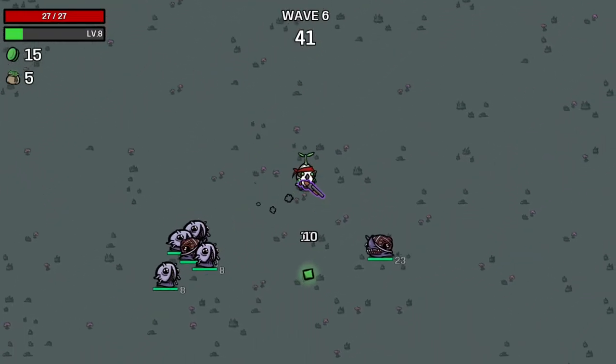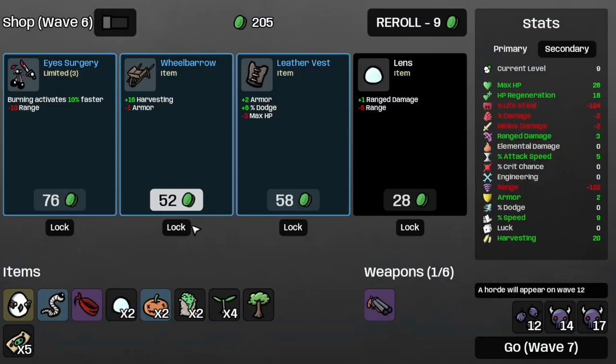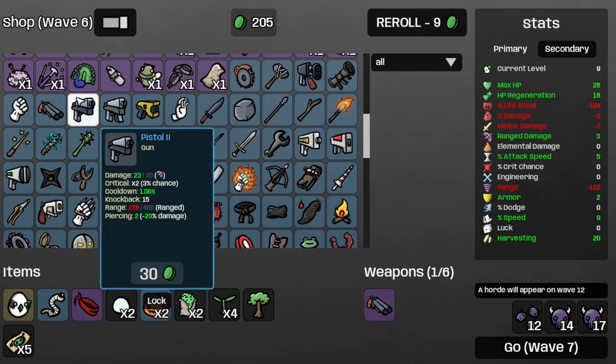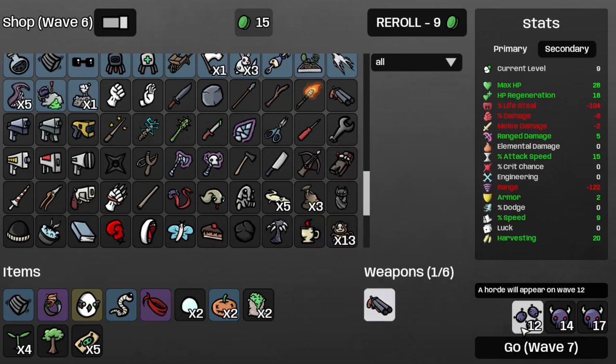Wave 6 — business as usual, so that's nice. Get some more range damage, then get a vigilante ring, followed by a small magazine. Move on to Wave 7.